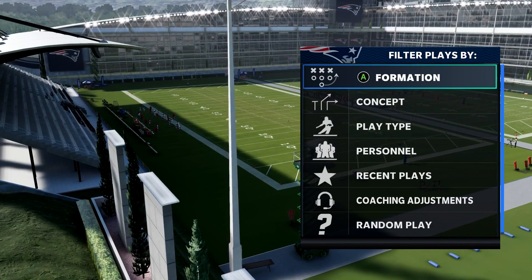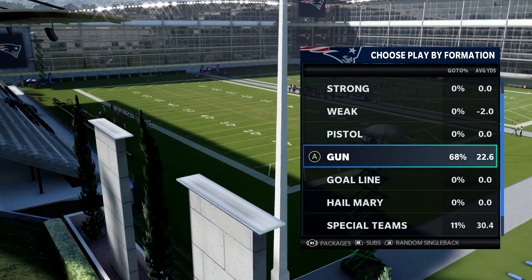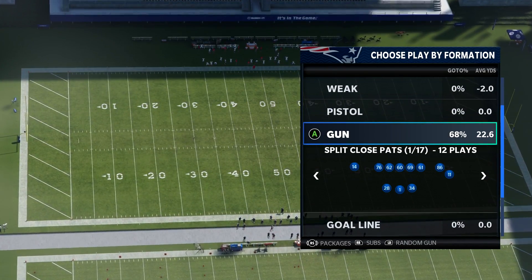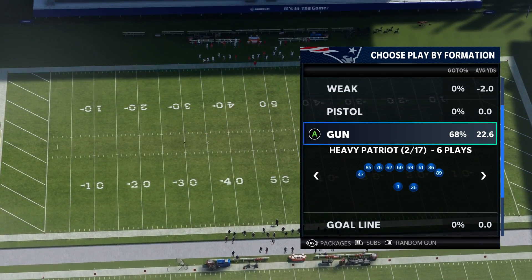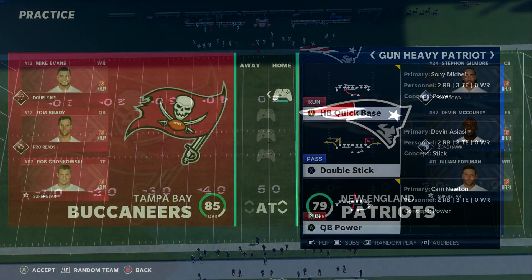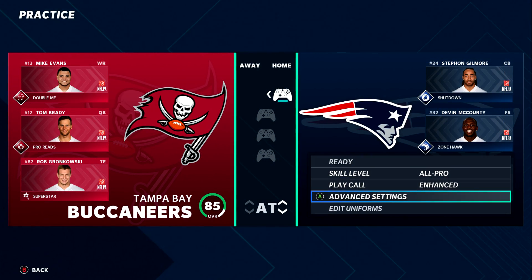Number one on the list is the New England Patriots NFL Live Playbook. NFL Live Playbooks were added to the game last year — it's a second version of each team's playbook. So each team has their stock playbook, and then they have the NFL Live Playbook, which gets updated throughout the year based on what the teams are running — new plays, new formations, whatever the case may be. When you're picking your team and you pull up the playbook screen, you can toggle the NFL Live Playbook on, and that will give you the NFL Live version of their playbook.